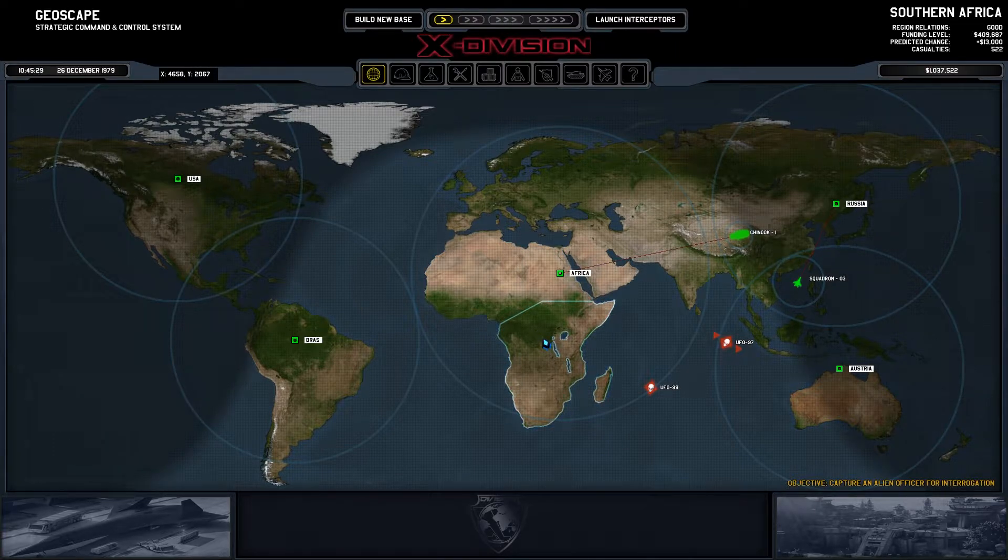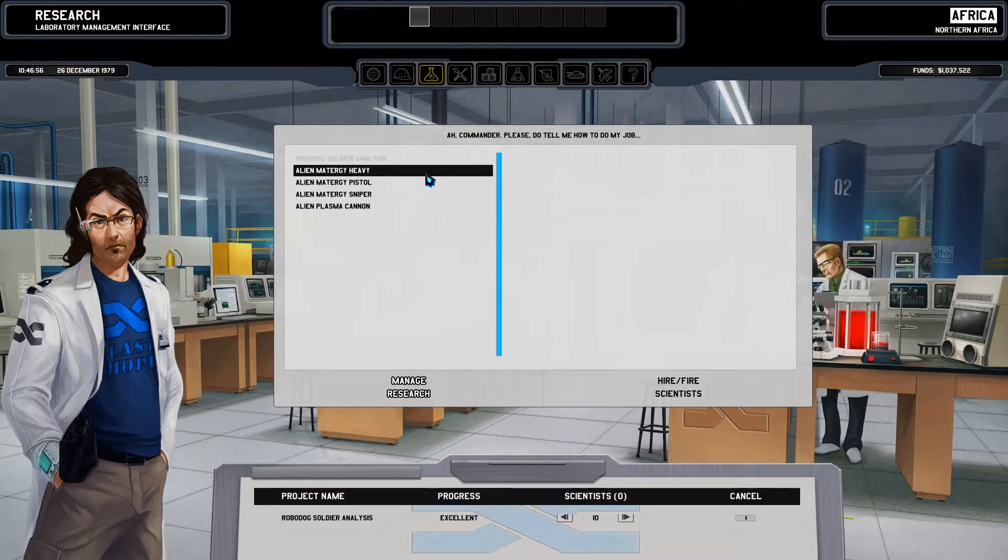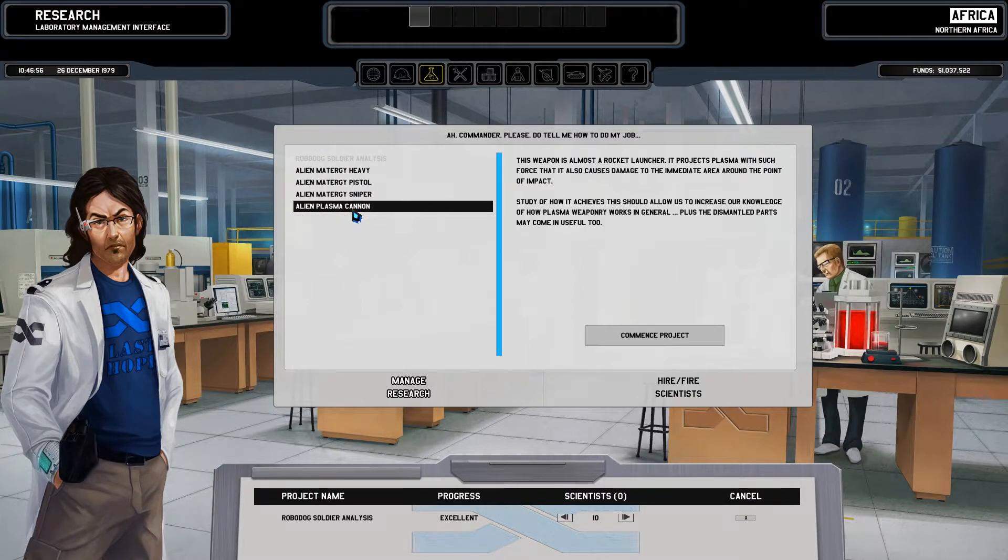Welcome back, my name is Marlogin and this is Xenonauts X Division. Last time we finished a large mission — the cruiser bomber, I believe. We did lose half of our squad, which was a heavy price to pay, but we got some research. A couple metallurgy weapons plus my cannon — maybe that will unlock stuff, who knows.